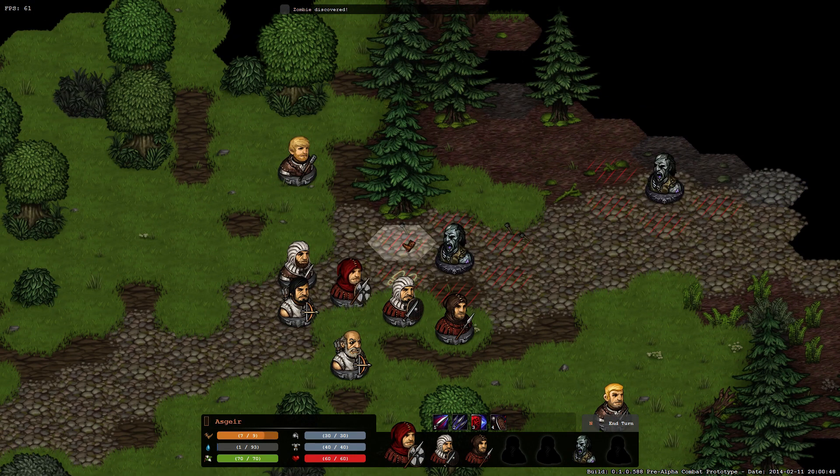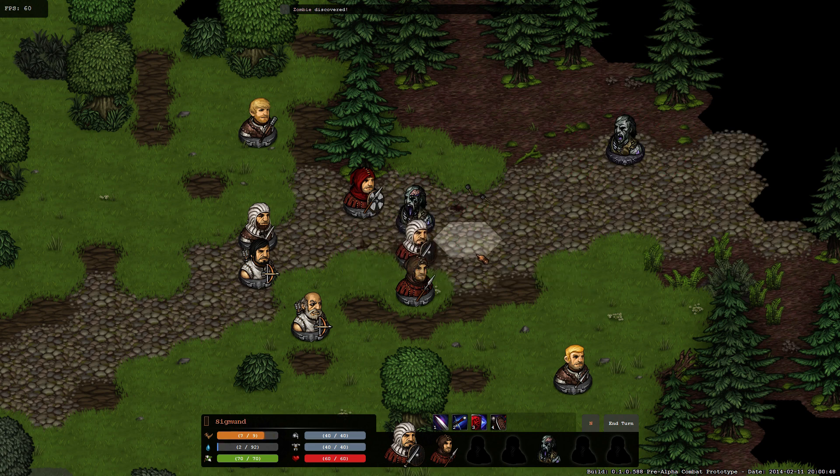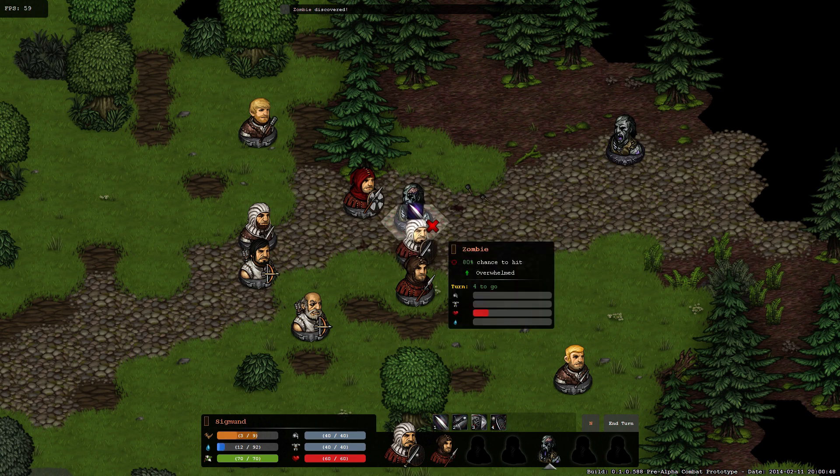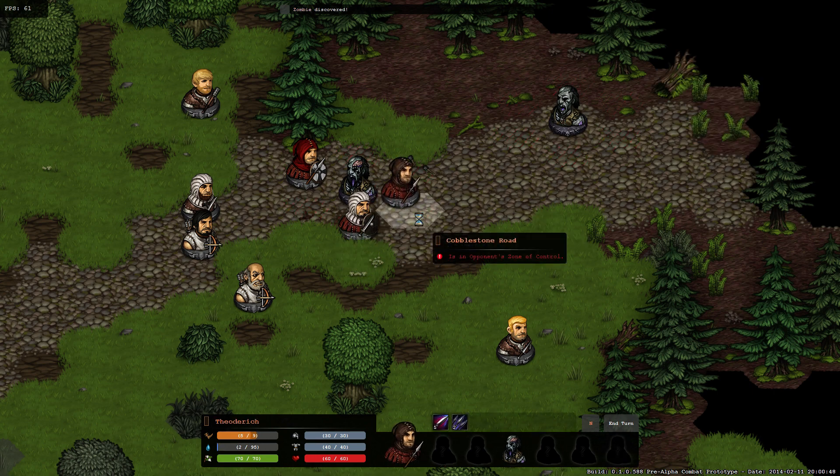Now we have someone who can engage the zombie. If we move into the zone of control - these are the red squares around enemies - once we move in we are not allowed to move any further. We can try to move out or move within it, but then the enemy gets a free attack on us. We don't want that, so we'd better put a spear in his face. 80% to hit looks pretty good - we wounded him pretty badly but he's still up.